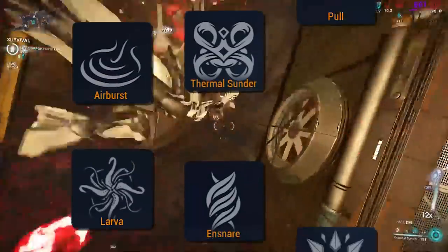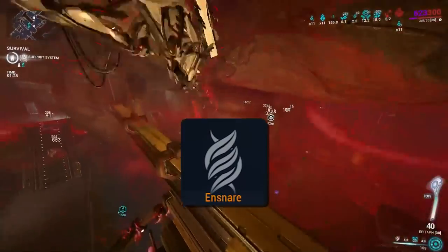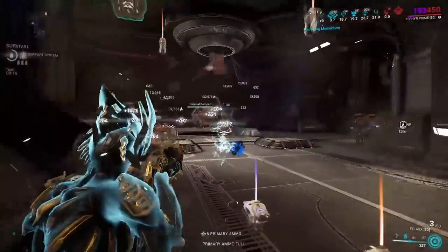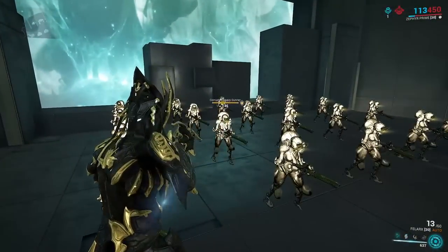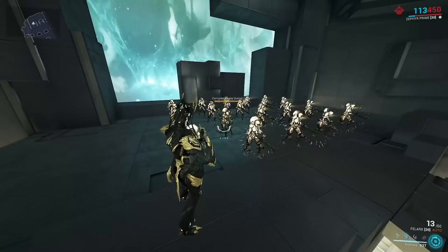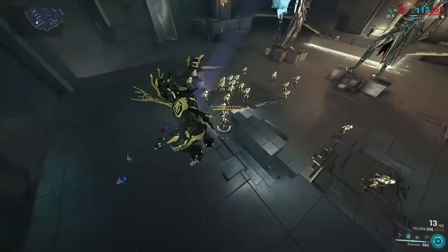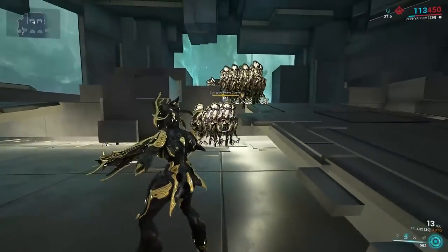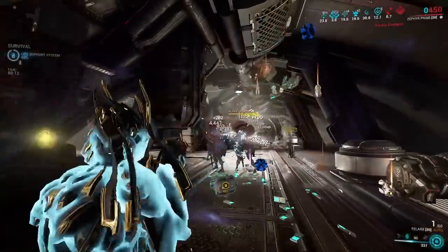Moving on from possibly the weakest option to what I believe is the strongest — Ensnare from Khora. Ensnare has no downsides when being subsumed, even if it might deserve some. Casting requires a target which, when performed, will bind them in chains, disabling them before, after a 0.5 second delay, reaching out to all enemies within its radius regardless of line of sight to pull them in as tightly as it can.